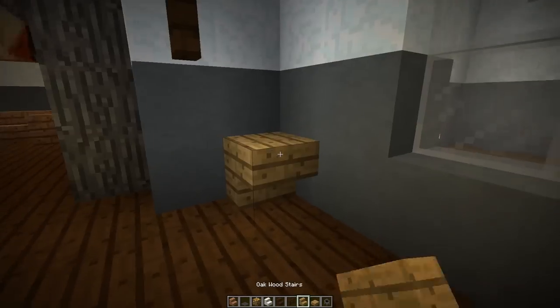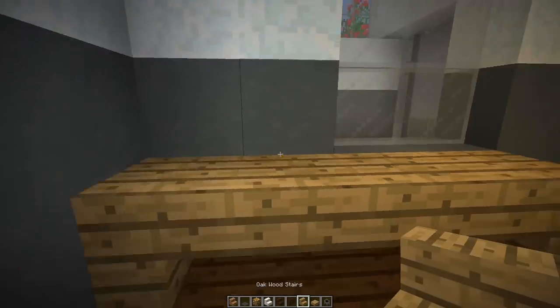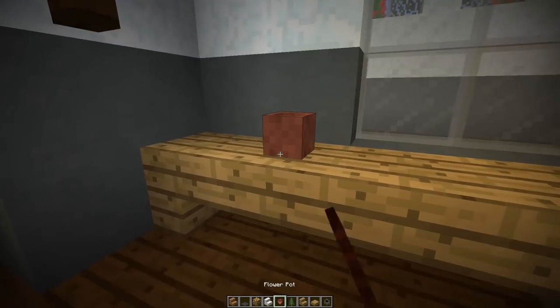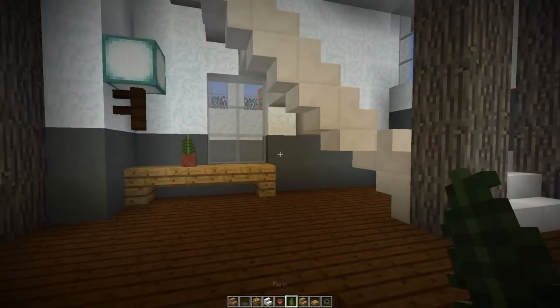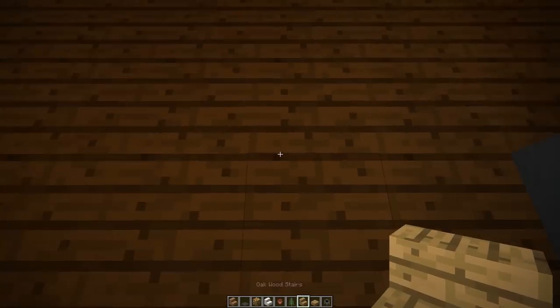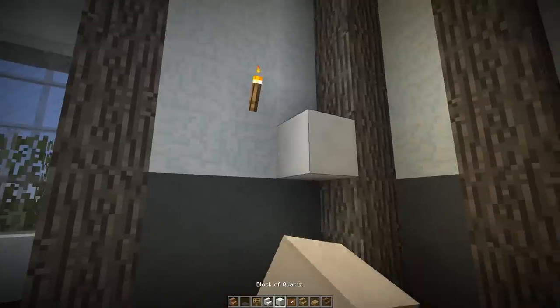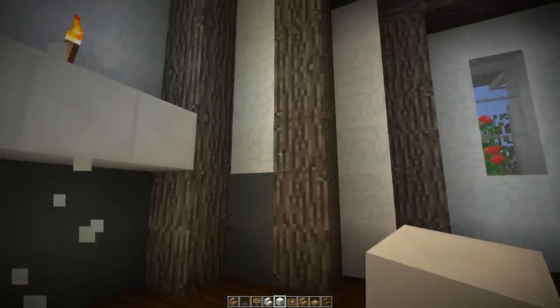So a lot of the time when you're detailing your house, you need to see: that wall looks blank, that floor looks blank, and wonder how you can fix it. But all of this is nothing compared to utilising the shape of the base and making sure your walls are all clean and nice — I can't stress that enough. So let's make the kitchen now.